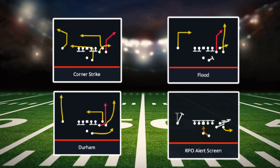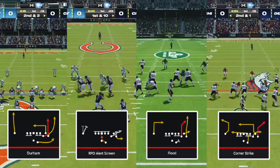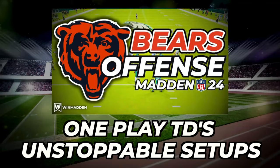Today we're going to be looking at a four play mini scheme from the formation Bunch Strong Offset in the Chicago Bears offensive playbook. This four play mini scheme is going to give you the power to beat every defense in the game and by the end of this video you're going to know how to rack up easy points against any opponent. This full scheme, packed with one play touchdowns and more unstoppable setups, can be found on winmadden.com.